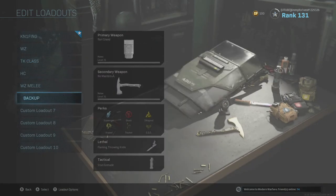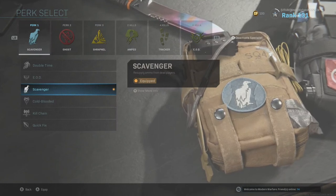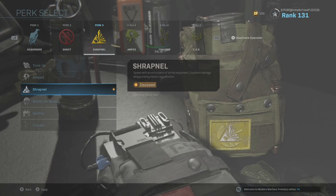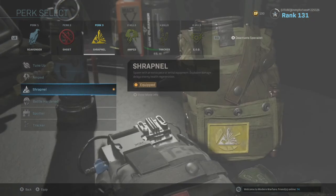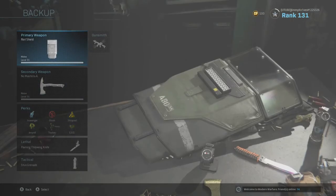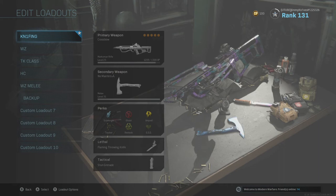Now let's go down to my backup class. So if I'm having a tired day, I'll throw the riot shield on with my axe. Perk one is always Scavenger, perk two is Ghost, and perk three is Shrapnel, so I always have two throwing knives when I respawn. And if I get two kills, I'll have Amped again. This is actually a really good class if you're just starting out — I use it when I'm having a bad day, though I don't really like using the riot shield.